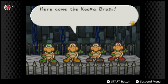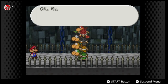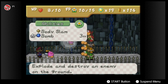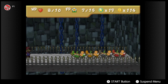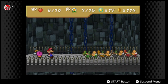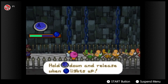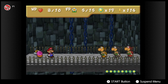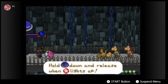Here come the Koopa Brothers — my game just lagged a bit. They're going to stack up on all four of them, and if they attack you with all of them stacked they're going to do four damage. My advice is to use Bombette to instantly knock them down. I'll use Power Jump on Green Koopa and then Body Slam — they all have five HP.